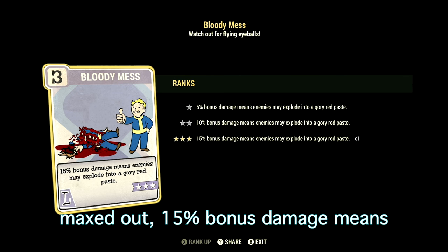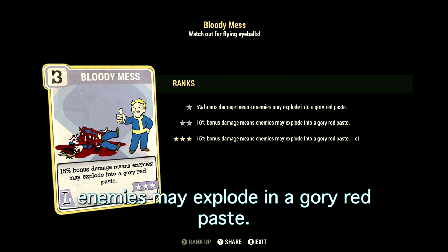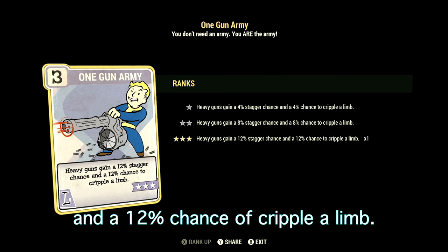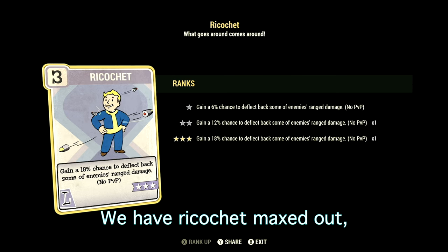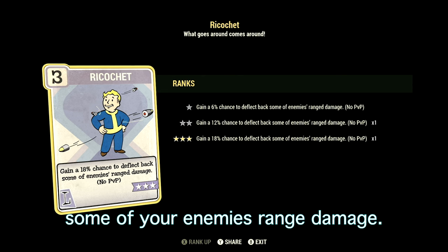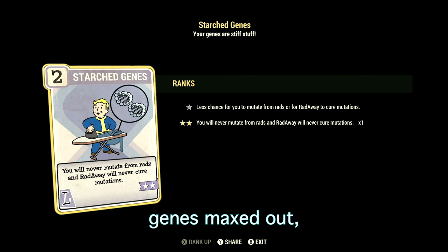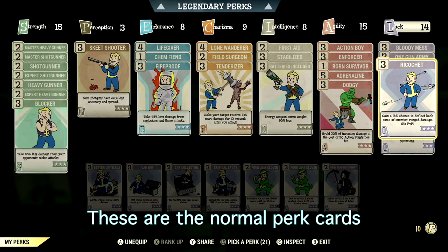In Luck we have 14. Bloody Mess is maxed out — 15% bonus damage means enemies may explode in a glorious red paste. One Gun Army is maxed out — heavy guns gain a 12% stagger chance and 12% chance to cripple limbs. Ricochet is maxed out — 18% chance to deflect back some enemy ranged damage, no PvP. Class Freak is maxed out — negative effects from mutations are reduced by 75%. Star-Crossed Genes is maxed out — you'll never mutate from rads and Radaway will never cure your mutations.